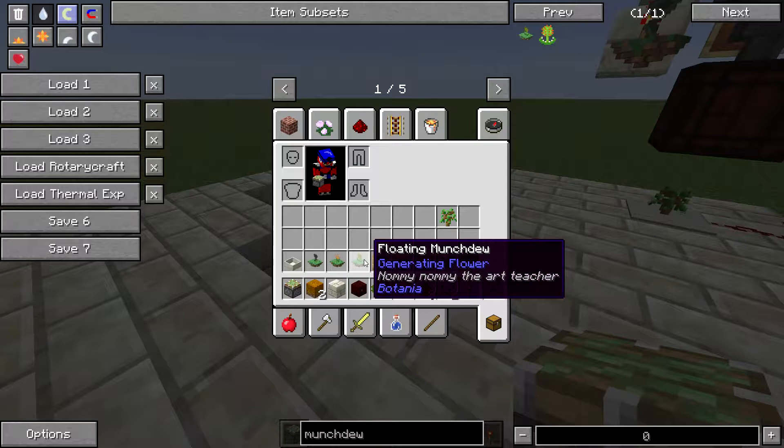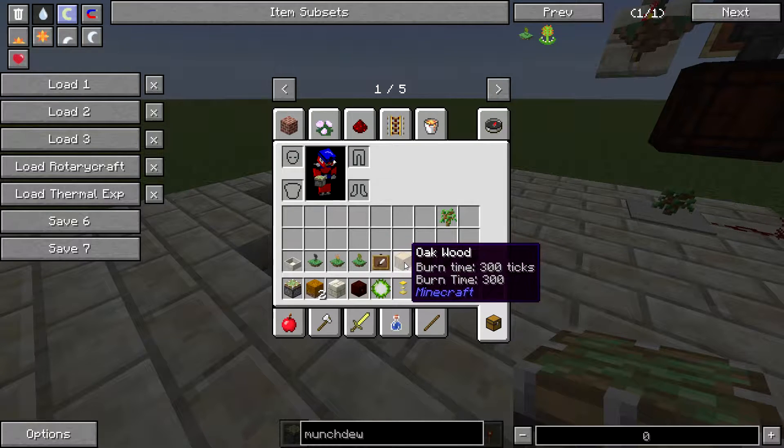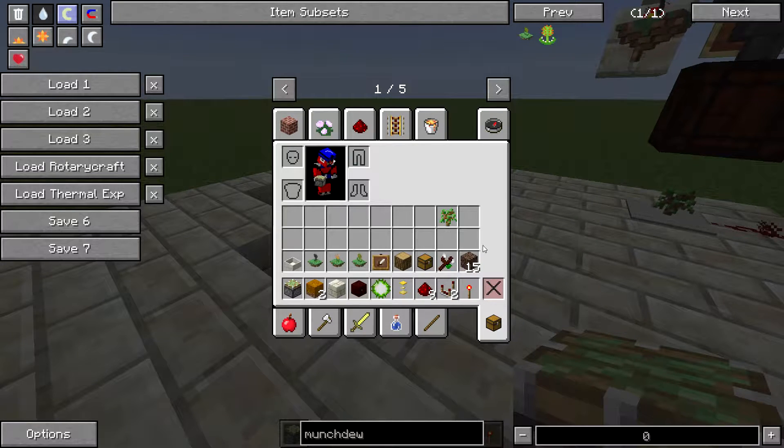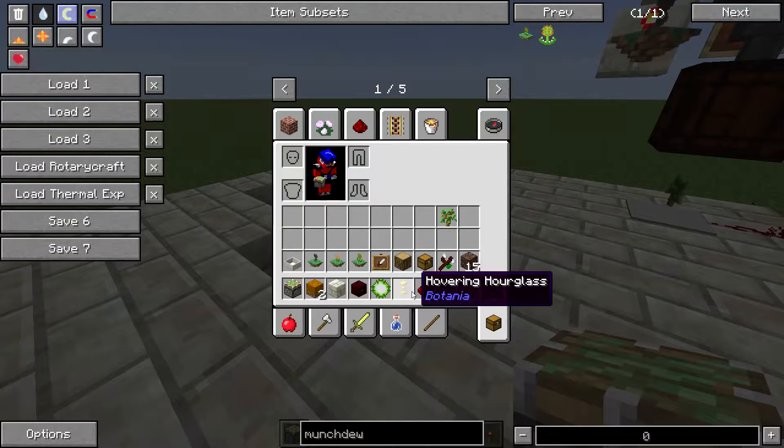A floating munchdew — this one does need to be floating. An item frame, something to use as a filter for the item frame, a chest for collection, and of course a wand of the forest and something to time your floating hourglass with.